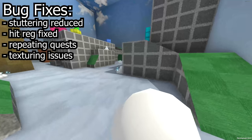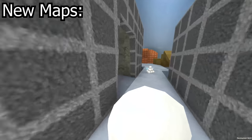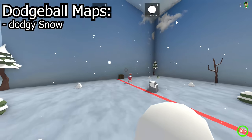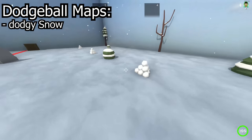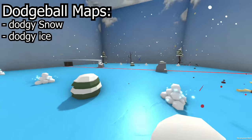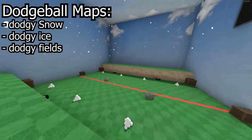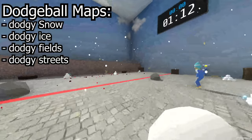We now have 10 new maps, four of which are for Dodgeball. These maps are: Dodgy Snow, a snowy map with a big red line in the middle preventing either team from going off their side, with a few obstacles and a large open area; Dodgy Ice, which is very similar except the floor is icy; Dodgy Fields, which is green and has an upper bit and a lower bit; and the final dodgeball map, Dodgy Street, which is like Dodgy Fields except it's grey instead of green.